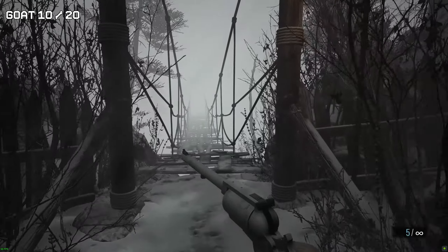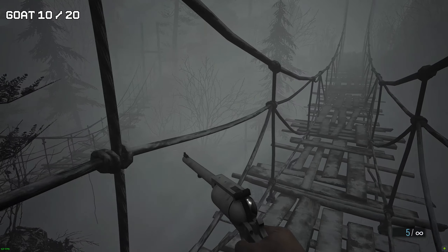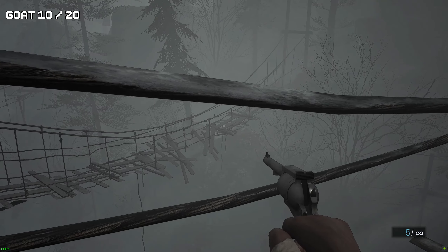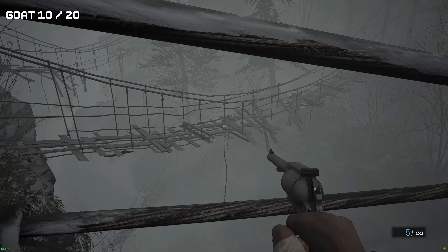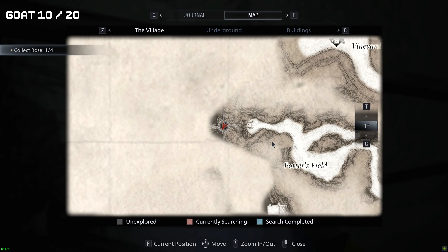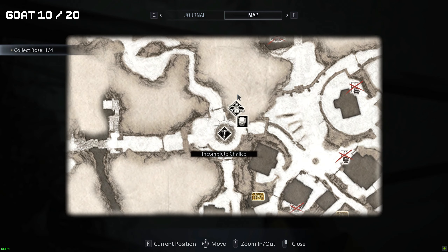Now for goat number 10. Once we're in the second area of the boss area, we're going to grab the goat located on this unstable bridge. You can also grab it on the way back after we've defeated the boss — this is entirely up to you.